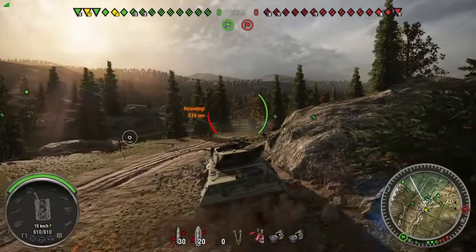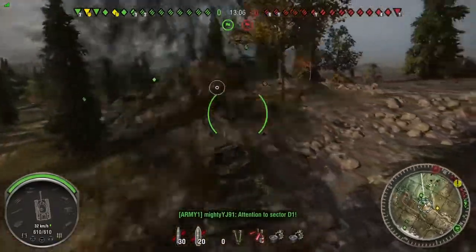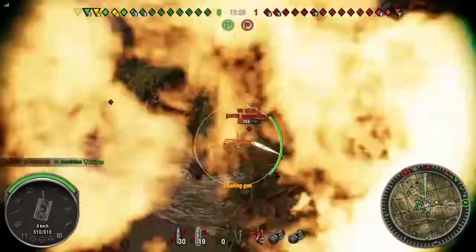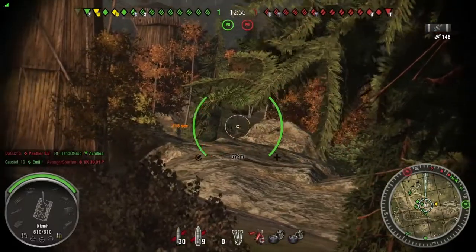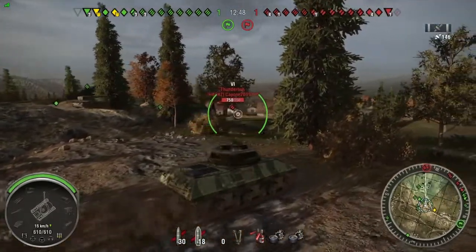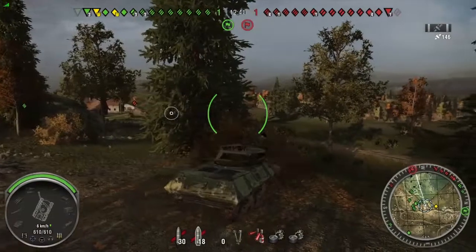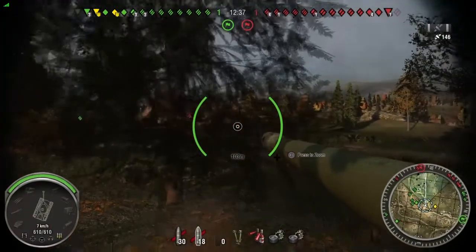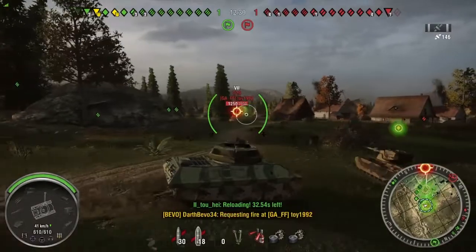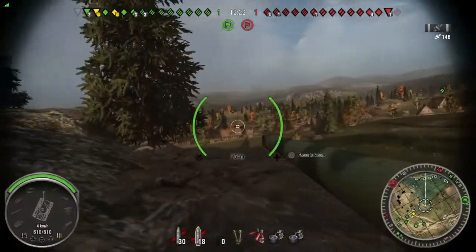I decide I don't want to drive out that way in case people on the sniping hill across the map take shots at me if I get spotted. Instead I'm going to come around this way with a lot of our heavy tanks, so I want to stay fairly close to my team. I'm going to run to this rock to help cover me from the hill, knowing that if I get spotted I can stay here — and there's no artillery to hit me, which helps quite a bit.